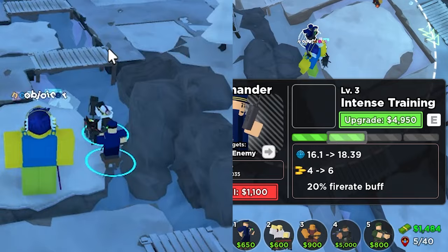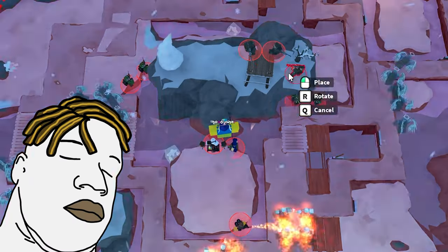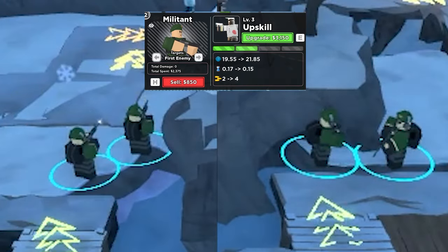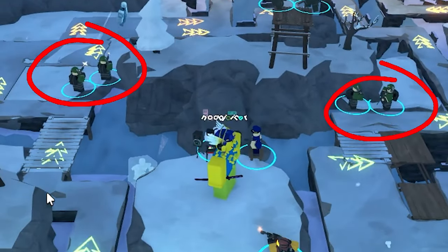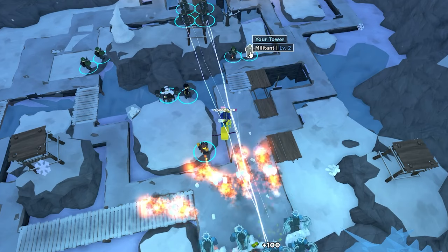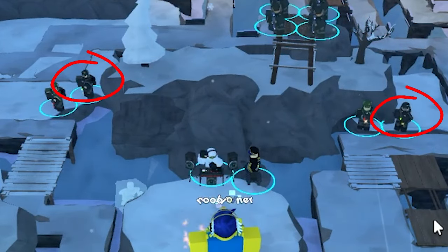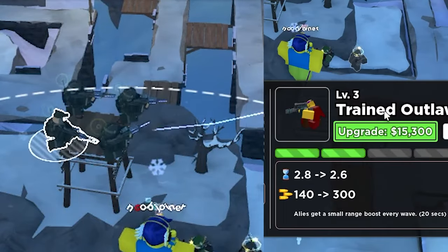Get a level 2 commander afterwards and use the ability whenever it is available, but you could get away with not using it. Get 4 level 2 militants with 2 militants on each side, place 2 more level 1 rangers, backs the commander, and upgrade all militants to level 3. Then upgrade 1 of these militants on each side to level 4, and then upgrade all rangers to level 3.